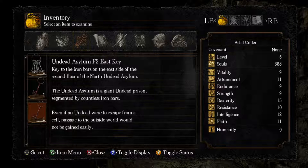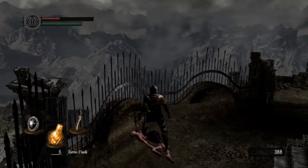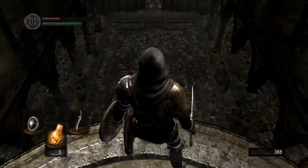And this key we got: a key to the iron bars on the east side of the second floor of the North Undead Asylum. The Undead Asylum is a giant undead prison segmented by countless iron bars. Even if an undead were to escape from a cell, passage to the outside world would not be gained easily. I mean, we seem to be in the middle of frickin' nowhere — like, in mountains. Quite a cool setting.